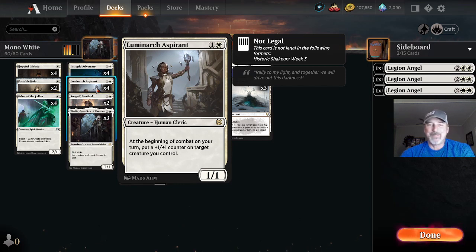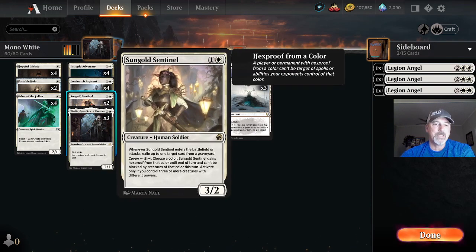Four copies of Luminarch Aspirant — one white one colorless creature, human cleric. At the beginning of combat on your turn, put a plus-one plus-one counter on any creature you choose. He is a one-one cleric.